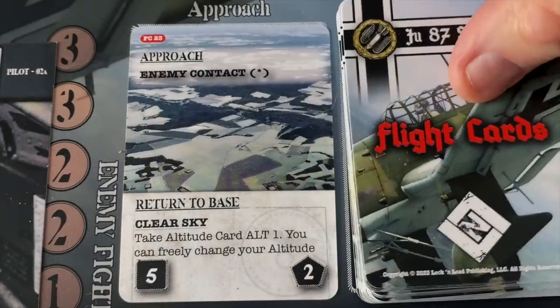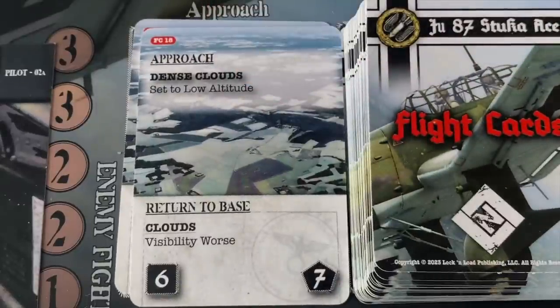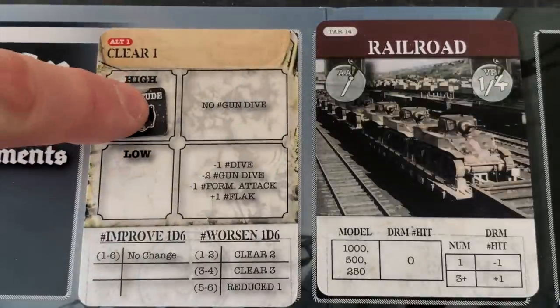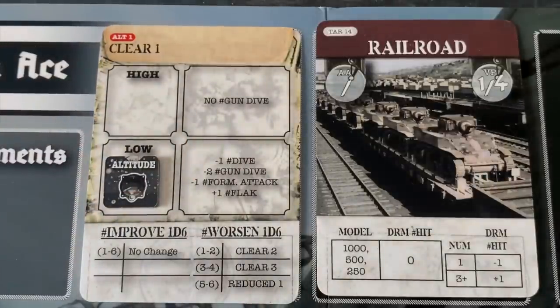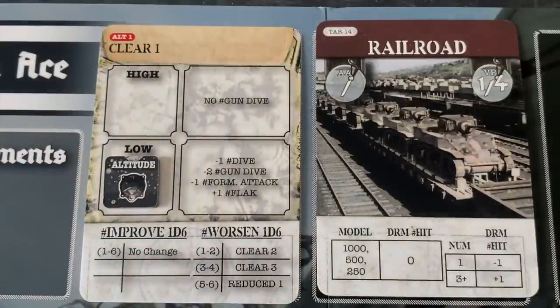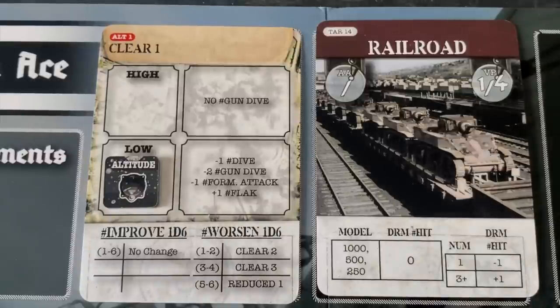Moving to our second approach card, we get dense clouds, set to low altitude. We go back to our altitude card — we were at high altitude, but now we get dropped down to low altitude because of the dense clouds. That's going to give us minus-one on our dive, which isn't good, and plus-one on flak — meaning it'll be harder to hit us if we run into flak. The minus-one to dive is not going to be helpful.